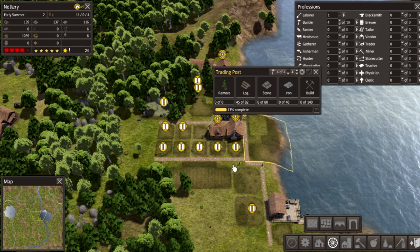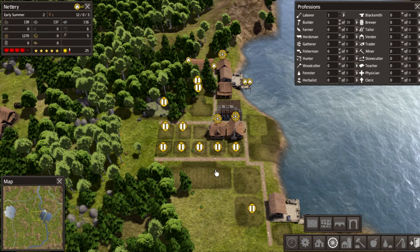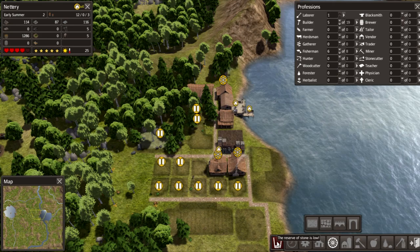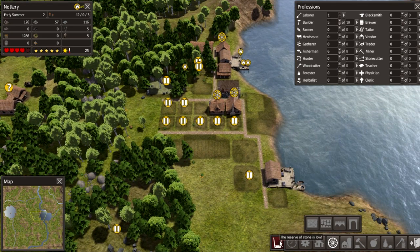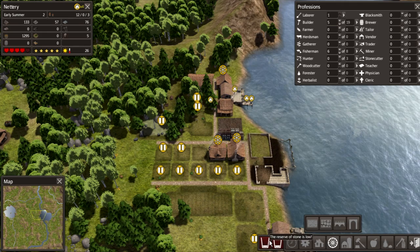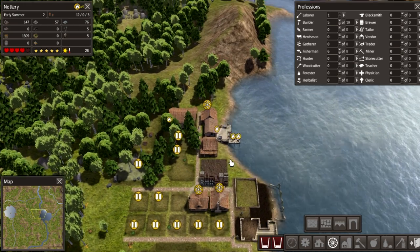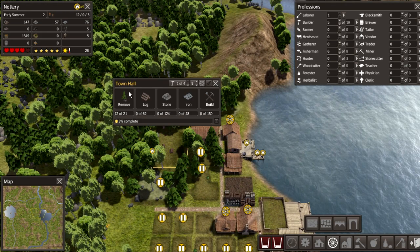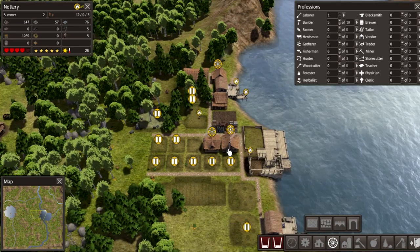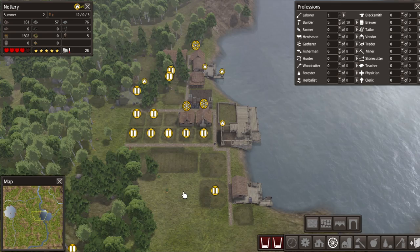The trading post is to buy seeds in case a trader passes by. The boarding house is for nomads - every now and then you get nomads, which are basically more banished people who join your colony. To accept them you actually need the town hall. We still have four homeless people and two houses so it's okay.